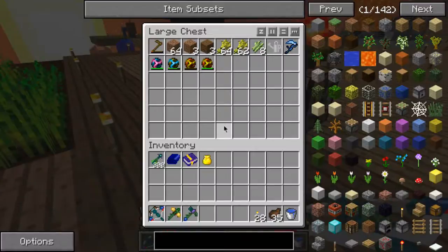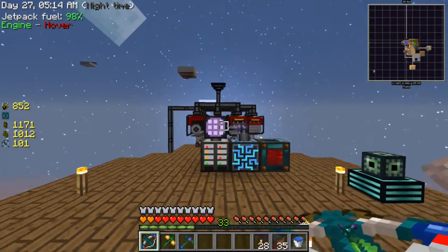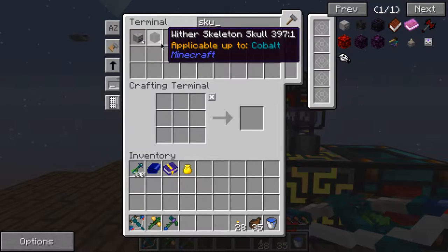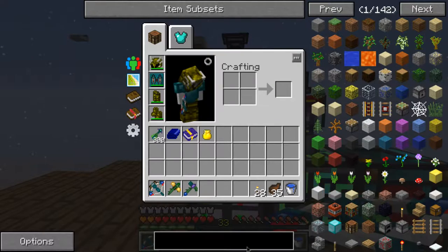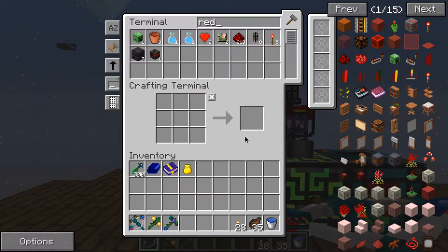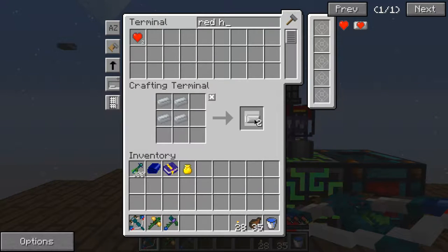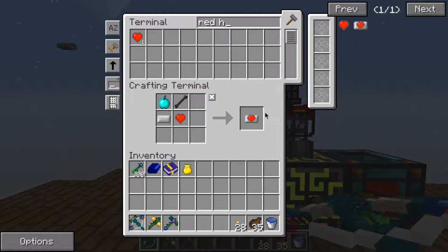While I'm waiting for it to be nighttime, I've got four wither skeleton skulls, and with those I'll hopefully be able to make wither seeds. With that I'll be able to make everything. I also have red heart canisters — I can make a few of these. Two of those and a jeweled apple can make more heart canisters.